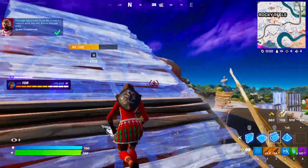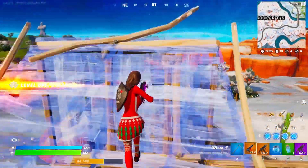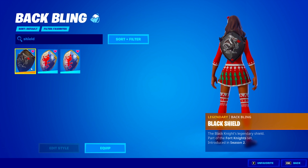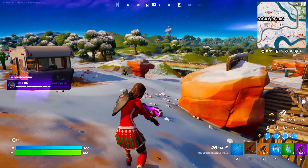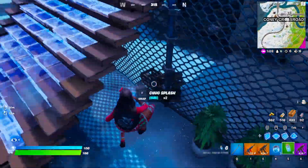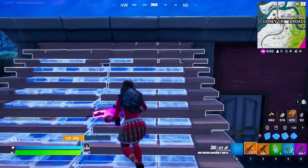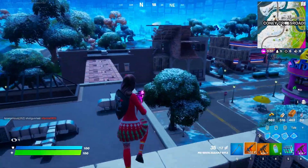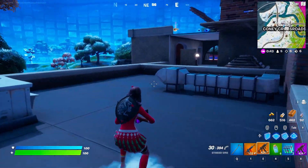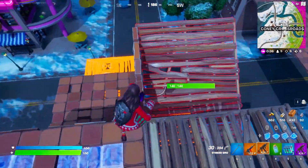Next up, I have a set of back blings that are all about the same rarity. Going all the way back to season two, chapter one — the Squire Shield, the Royale Shield, and the Black Shield. All three of these shields are extremely rare, as you had to buy the season two battle pass in chapter one. For the Black Shield, you had to get the Black Knight, which was the tier 100 skin. These other two shields were lower tiers. Because of season two and the small amount of players playing back then, not many people have access to these back blings. The Black Shield is so popular and matches so well with so many skins — I'm so lucky to actually own it myself.